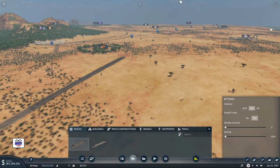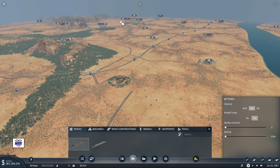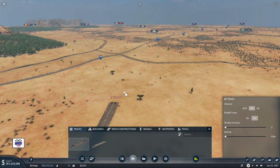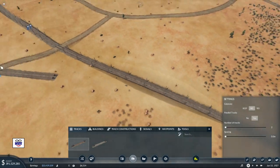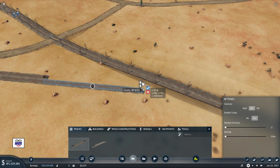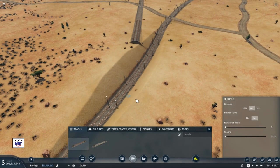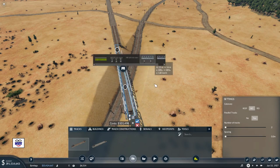We'll go past that logging operation and aim to go this side of Elizabeth. We got a bit of a grade difference at this track crossing, so I might have to put in a tiny little bridge to make this work. Let's go up a little bit, go across — we get a nice crossing but it's got a bit of a curve to it. Let's redo that a little more straight and pick a bridge that we like.